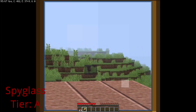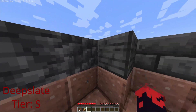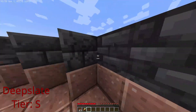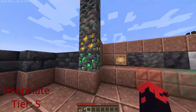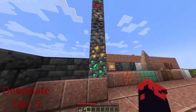Deepslate is a really cool building block — you can find a lot of it, it has many different variants, and it's great for things like basements and dungeons. Deepslate emerald ore is probably the rarest block now, because you only find it in mountain biomes in a very specific layer of deepslate.